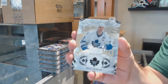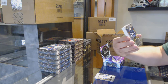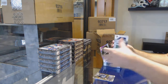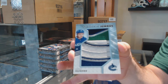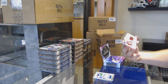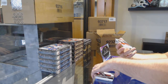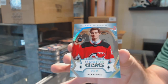For the Maple Leafs, a 2.49 Dougie Gilmore. For the Winnipeg Jets, a 25 autograph, Mark Shifley. We've got for the Canucks team logo jumbos, Quinn Hughes — two Hughes's in one box. Wow, 3.49 Diamond Debut Relic of Makar. And we've got number 299, Jack Hughes, Spectrum Rookie Gems.